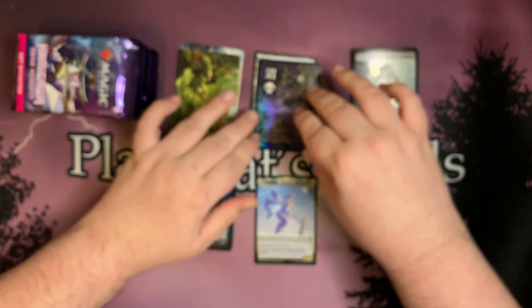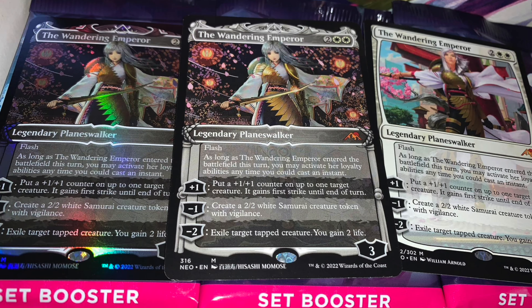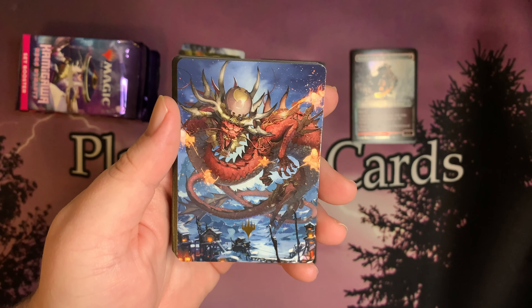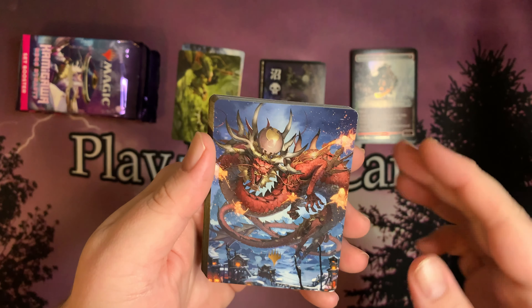Before I started my channel, the way I funded it was by cracking one box. This is only the second box of Kamigawa Neon Dynasty I've ever opened. In that first box I pulled three Wandering Emperors — one was the showcase foil etched variant with the anime style, one was the non-foil variant, and one was just the regular Wandering Emperor. Selling those is actually how I started this channel. I'll post a picture.